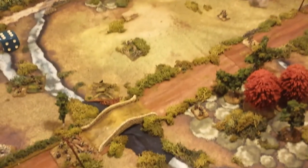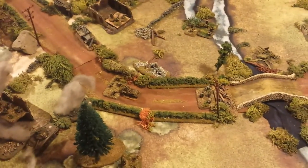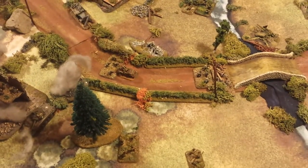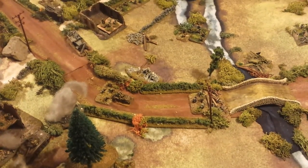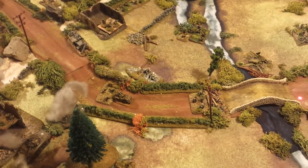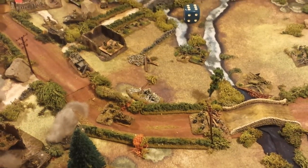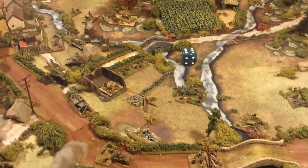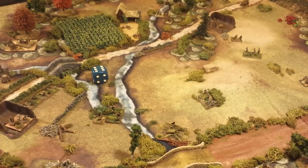Their fire was also quite effective. This Jeep with the .50 cal machine gun was very effective, shooting over the heads of its buddies against the enemy on the bridge end and taking them out. Overall, the Americans really did well down here on this side of the board. The Fallschirmjäger are out of action.